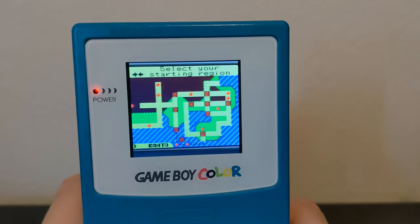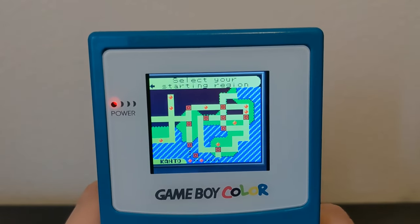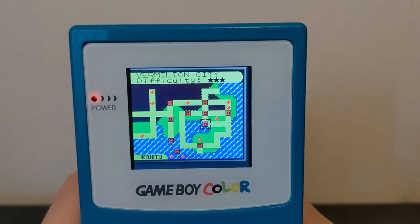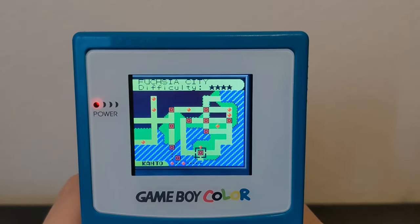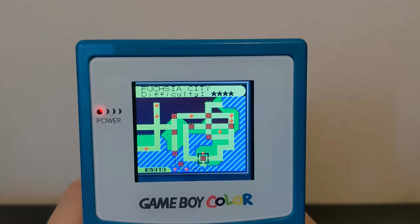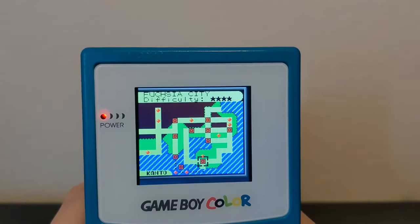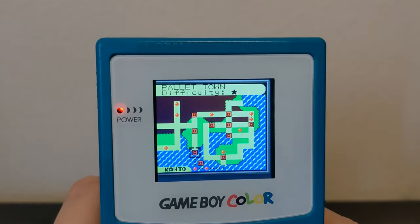So when you click on New Game, it's going to take you here where you actually get to pick the region you start in. I think the back of the case mentioned something like Pallet Town or New Bark Town, but you do actually get to pick the region and the town. So if we select Kanto here, we have all the options of all the Kanto cities, and you can see a difficulty meter to kind of show you how hard it's going to be if you pick that starting city. Everything is leveled, or at least the gym leaders are. When I started, I started in Pallet Town, so that's a level one difficulty, and I didn't really have anything to complain about.